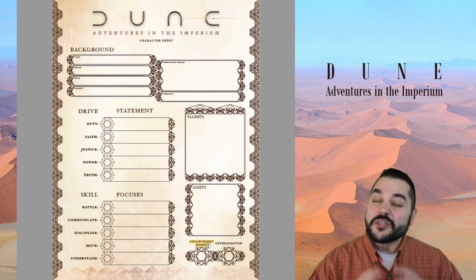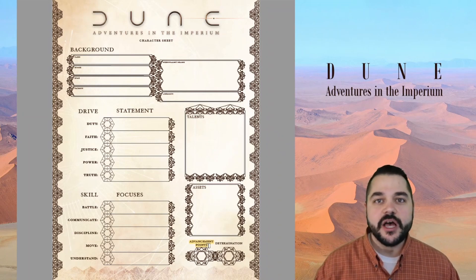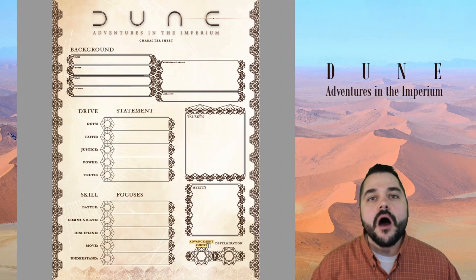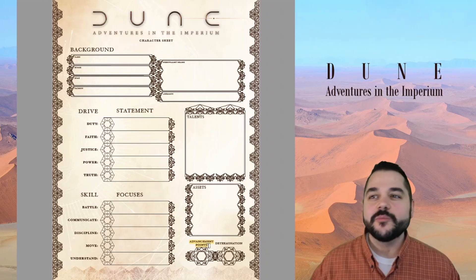One of the other things I think is big — that's actually missing in this character sheet — is where are the stress points? There's no stress. So how are we going to understand when our character is going to be close to being defeated, or when we're finishing up doing extended tasks? What does that mean ultimately for the changes?